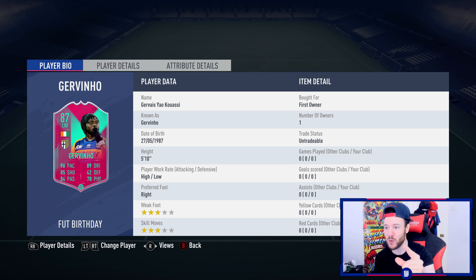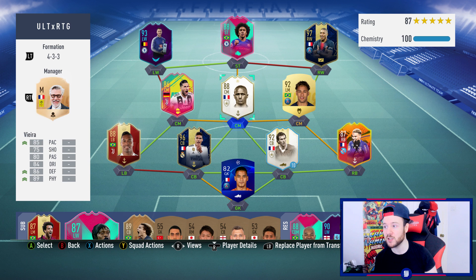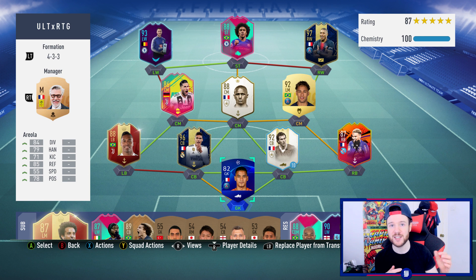Jovino: three-star three-star, 5'10", high-to-low work rates. His in-game stats look good — pace, finishing, passing, playmaking, dribbling, jumping, stamina, and a bit of strength. I think he's going to turn up. I'll bring him on for Willian as soon as the game starts. What I'll do is put Jovino as left attacking mid, Hazard in the middle, take Neymar off straight away, use Willian as right attacking mid, and then test out Laurent Blanc. I'll keep a basic chem style on him just to start things off.